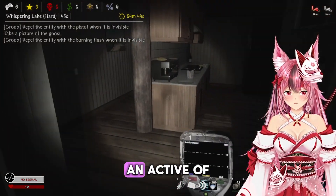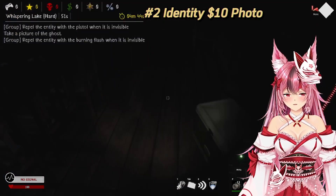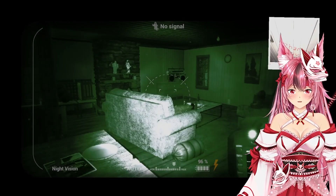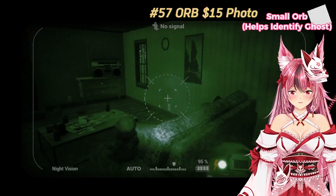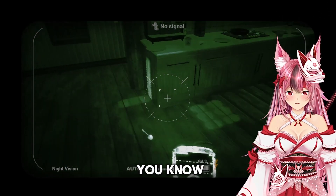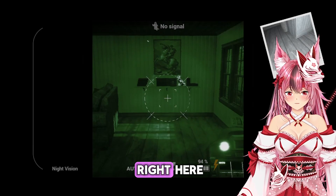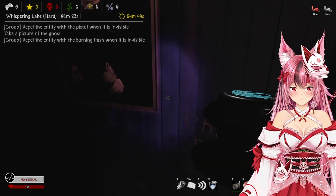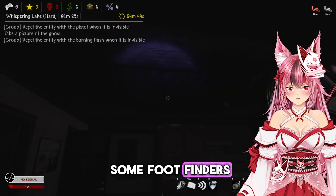It looks like we might have ourselves an active ghost already. The ghost is perhaps up — we got ourselves an orb, and with that orb we know that the ghost is right here. If you push M you'll see it's a living room. That's just an EMF too; I'm gonna put down some foot finders and put up some dots.